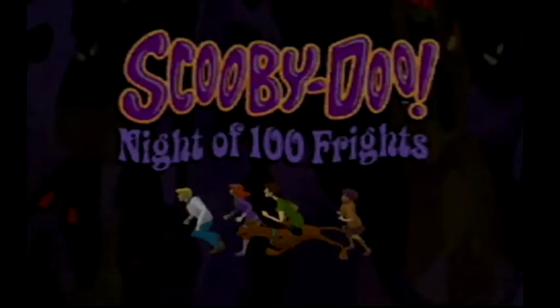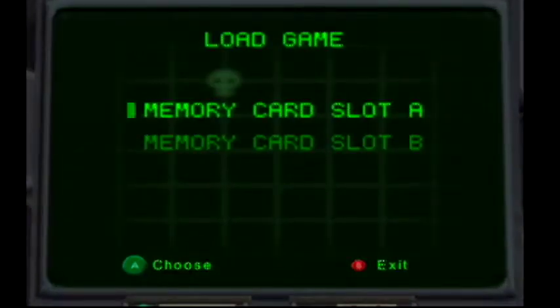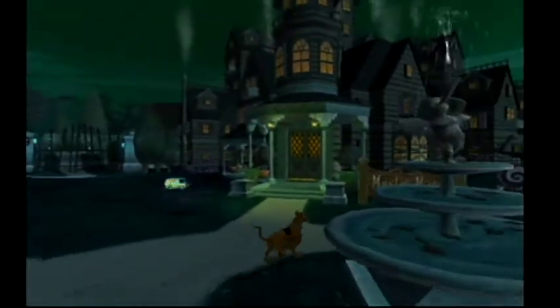Hey everybody and welcome back to some more Let's Play Scooby-Doo: Night of a Hundred Frights. This is John Marston Joe. We're gonna be firing up the third part of our series today. To get our mode game started, we're already at 24%. It's hard to believe - like I said, this game goes by fast. In the last episode we collected the much-awaited helmet, and in the hedge maze we explored the first few parts and got our health back up to five dog tags.